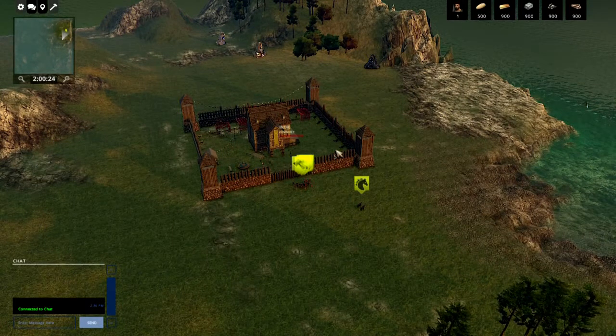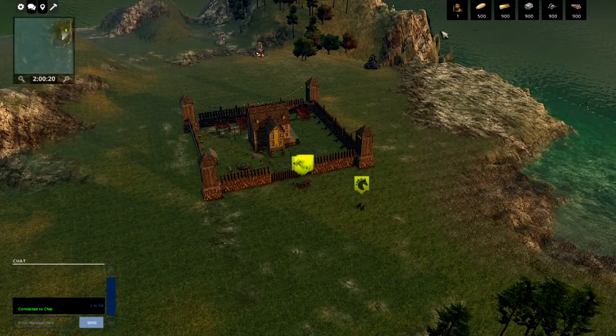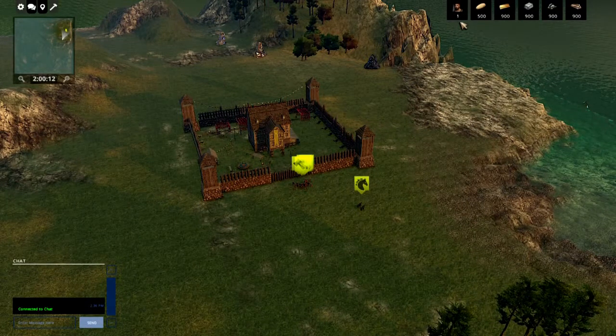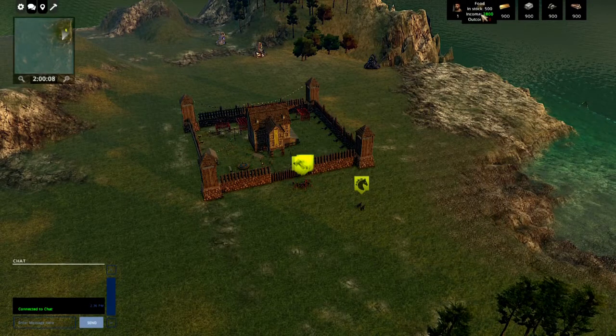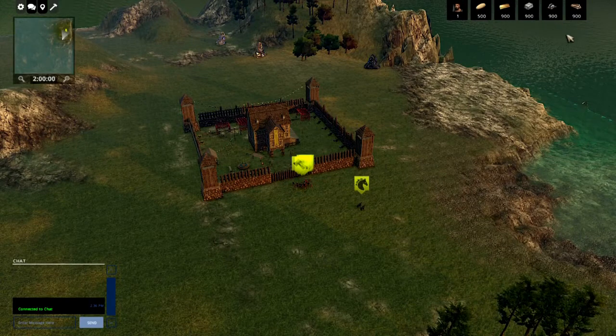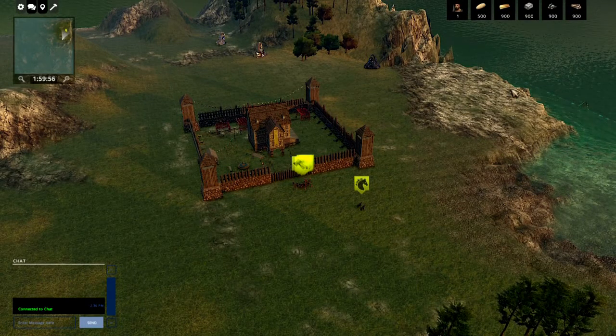There are six different types of resources. If you look up at the top right of the screen, there is population — this shows we have one population, meaning I can only have one more peasant. Then we've got food, which shows how much we have in stock, gold, iron, stone, and wood.